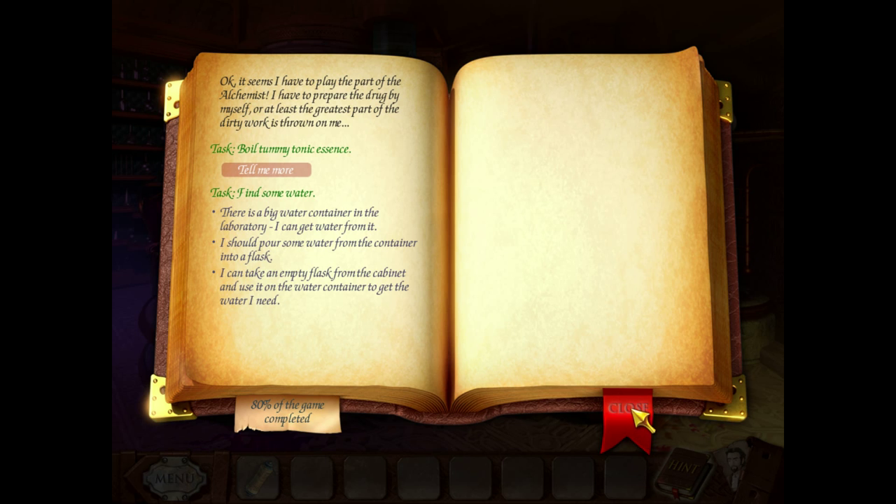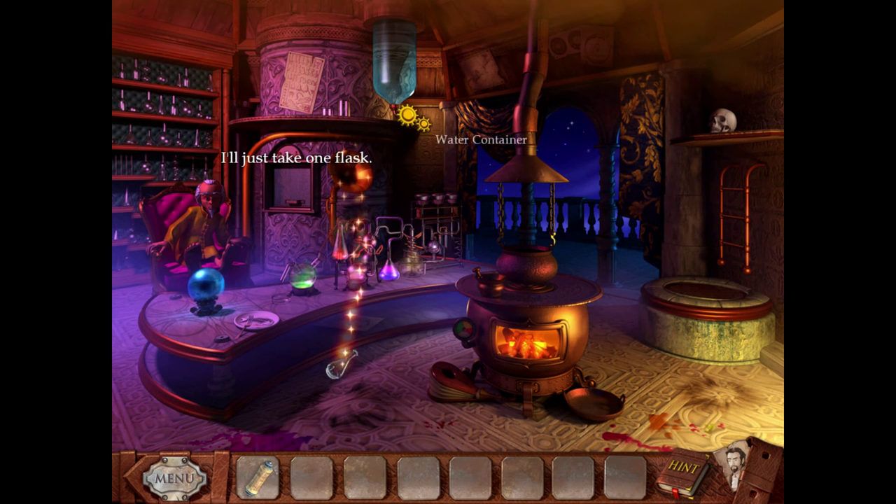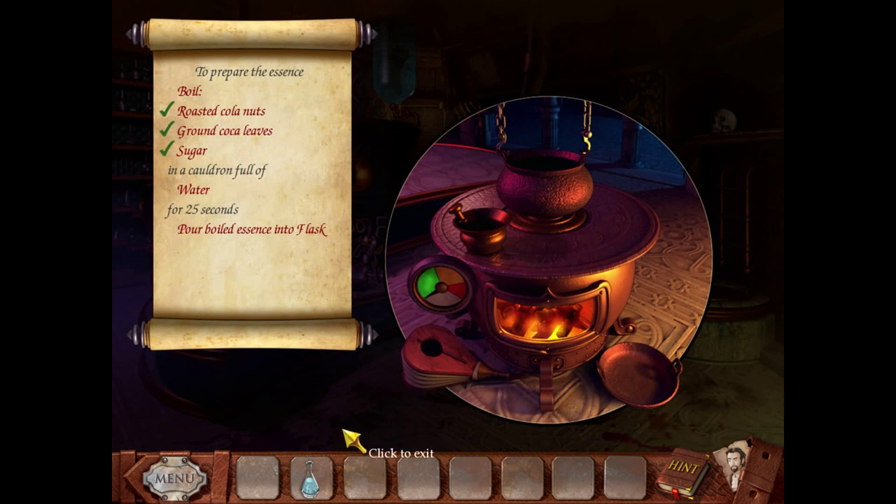I need a flask from the cabinet. We put in water, Mary. Now we need to boil it. Do you think you can do this? Just click — when you click, it goes up. What you want to do is get it inside the yellow area for 25 seconds.